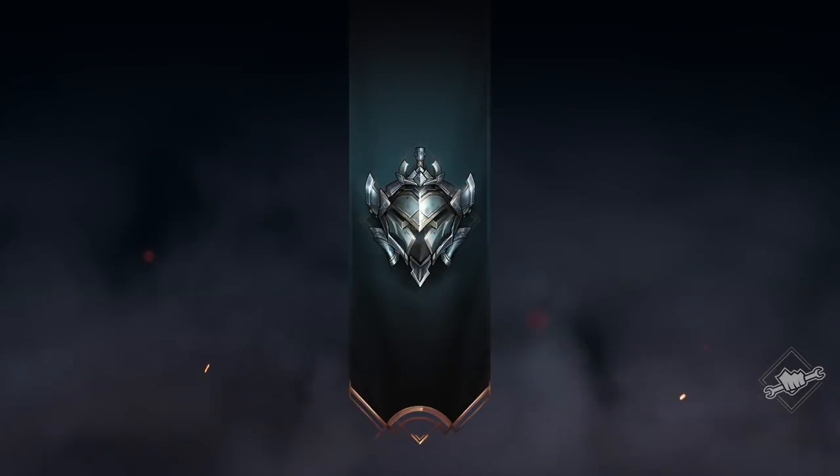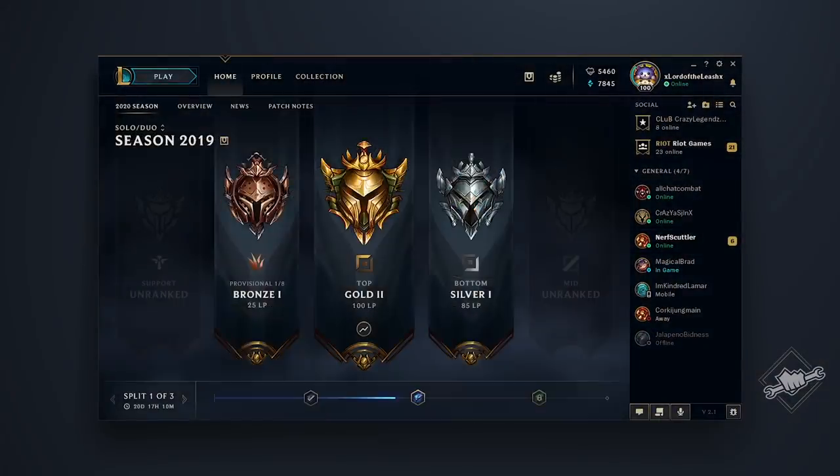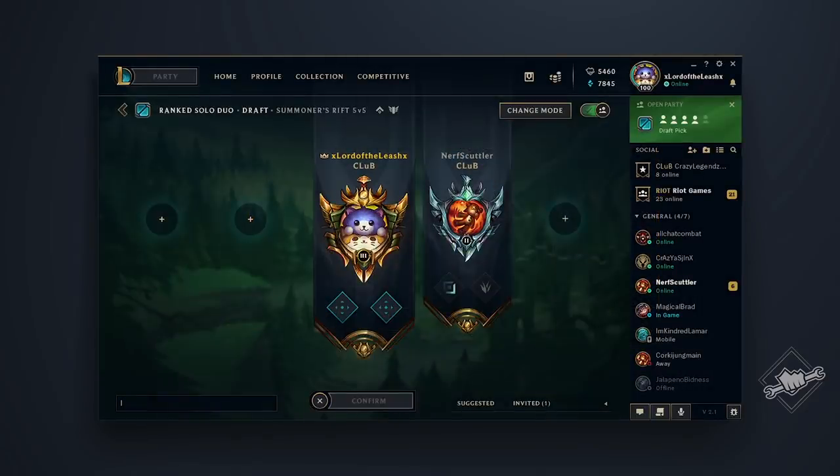Two seasons of your rank journey. And one last thing about your ranked armor and banner — they're going to follow you to a bunch of new places, including your profile, hover card, rank dashboard, loading screen, and lobby. Now you'll always be able to remind your friends that you've got that shiny gold armor, and they don't.